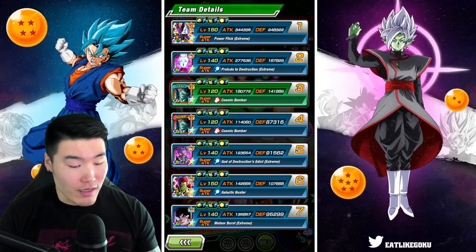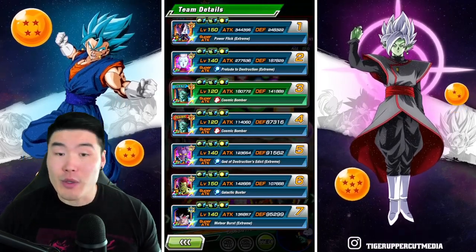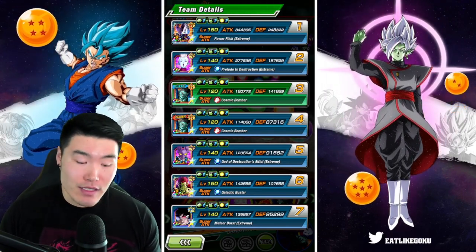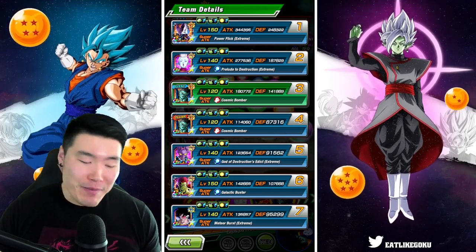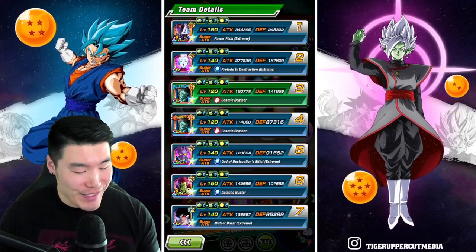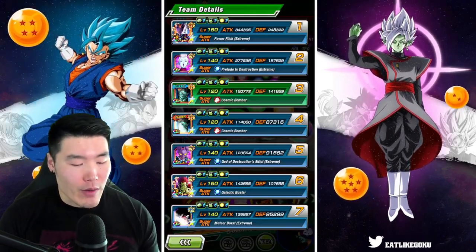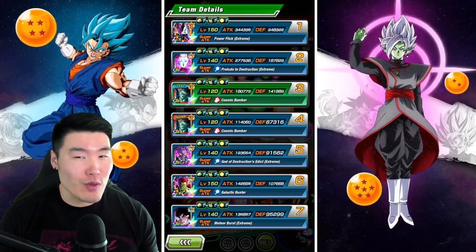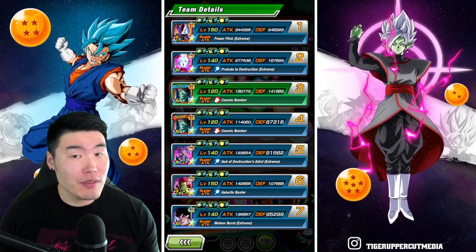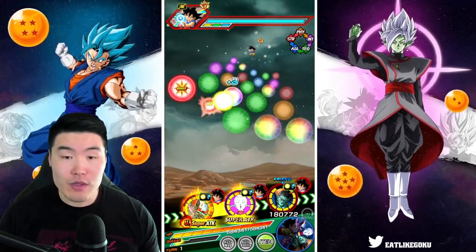On this first rotation we have the Beerus and Whis linked up with the newly Extreme Z Awakened Int Whis as well, so it's almost a bit of a showcase for him too. He's starting with 248,000 defense, which is quite good for turn 1. But you've got to keep in mind that this Whis is providing 50% attack and defense for support, and we also have support from the Bojack which is another 30%. That's going to be a full 24 Ki super.